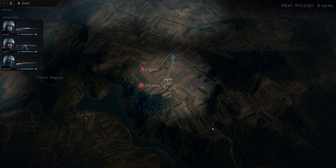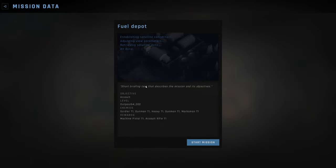Hi guys and welcome back to Let's Try End State. Two missions available: an outpost and a fuel depot. Let's go to the fuel depot first, and here we will meet two gunmen, a heavy, a marksman, and a soldier.